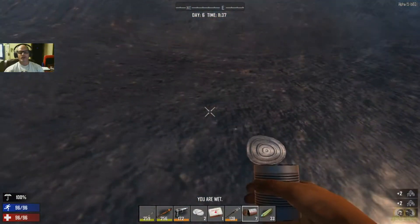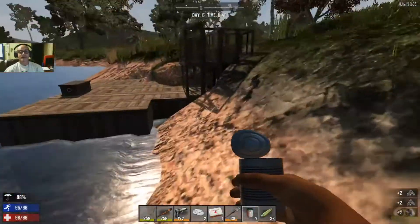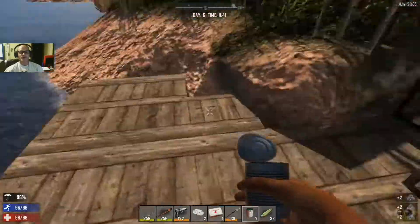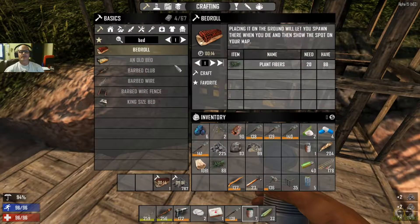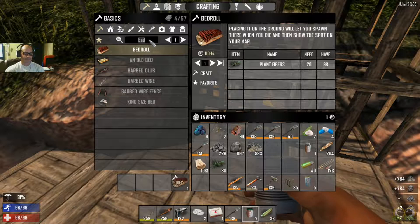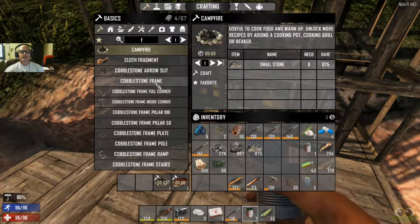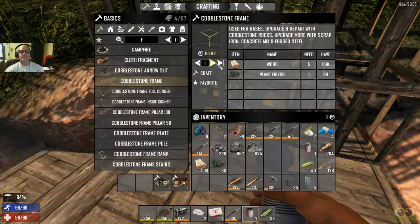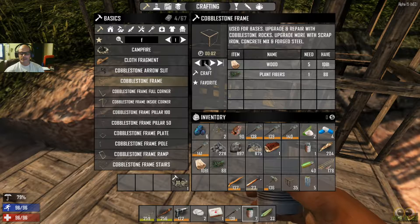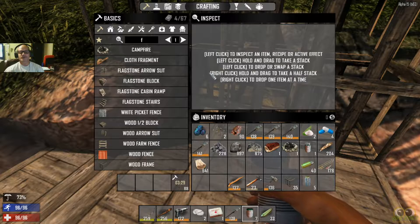Wow, look how clean that water is — that is so nice. My graphics are set on medium right now for the recording purpose. I need to make a fireplace here and I need to make cobblestone frames — I need 60. I guess I'm going to make 88 cobblestone frames.